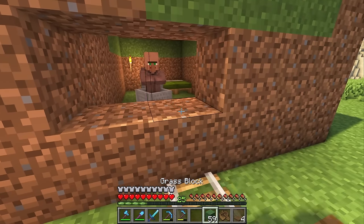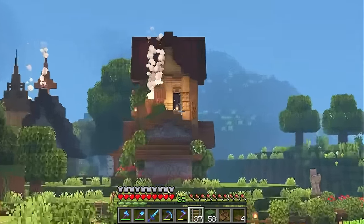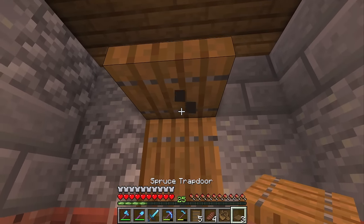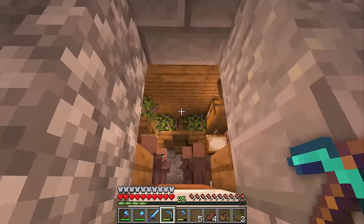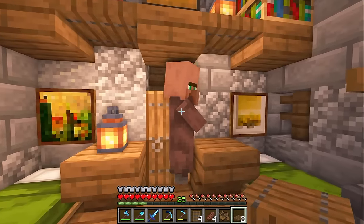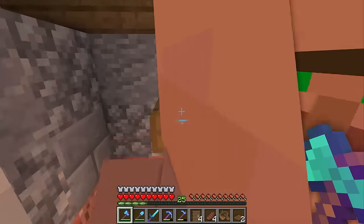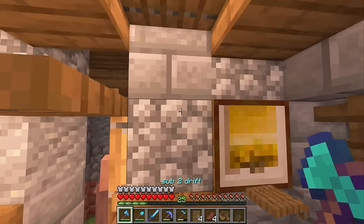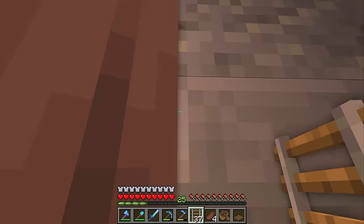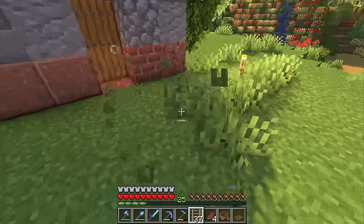We've got these two guys in here which means all we need is a third villager, which should be relatively easy — we just have to take one from the villager house. This also gives us an opportunity to fix up this build a bit. I feel like a double door type situation will kind of help. Oh no, there's a bed here — maybe I'll have to get rid of this guy. Oh my gosh, they're already trying to go towards the door. Yeah, you can't get out of there buddy. They're relentless. This did not go as planned. But I have a trap door here.